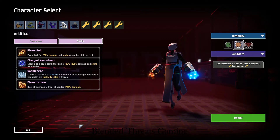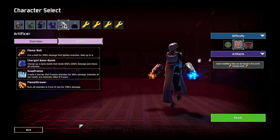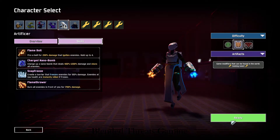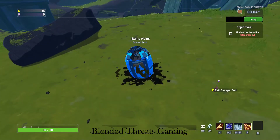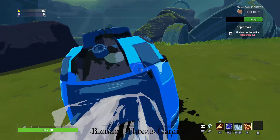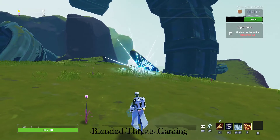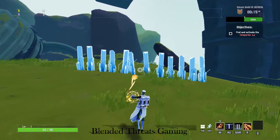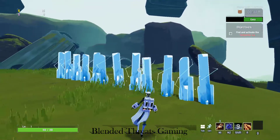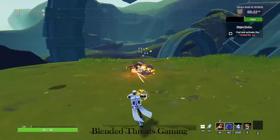I'll let you read through the abilities real quick, and I'll drop in and actually show them to you. Left click. Right click. Shift. And there's R. Alright, that's Artificer. I'll see you guys again next time.